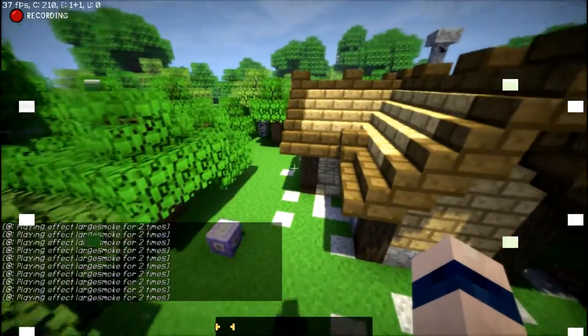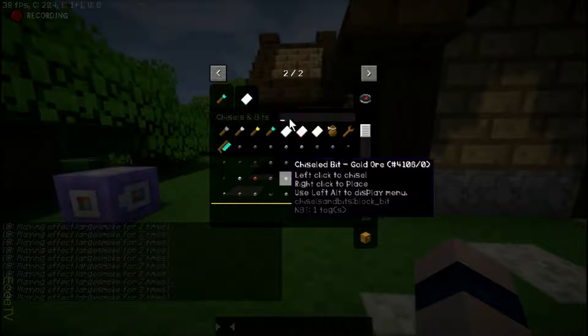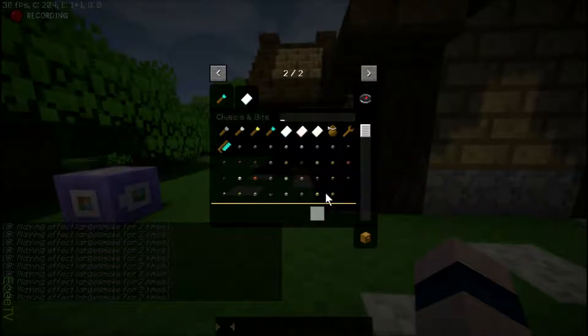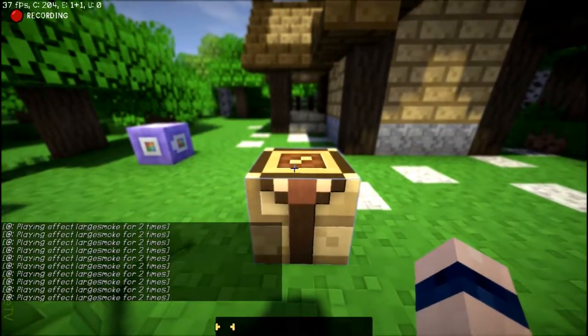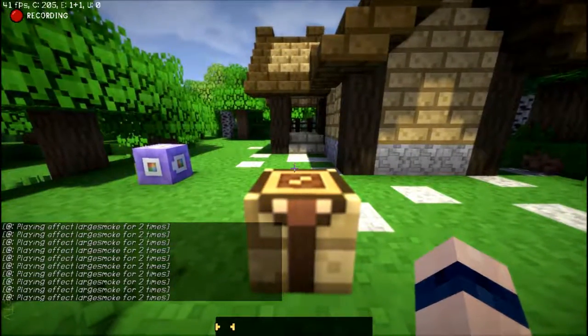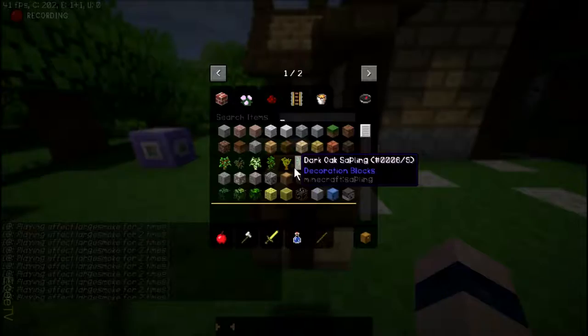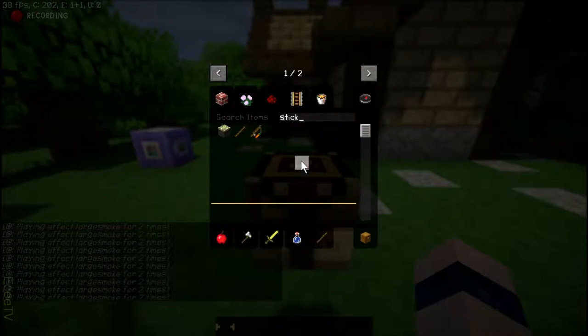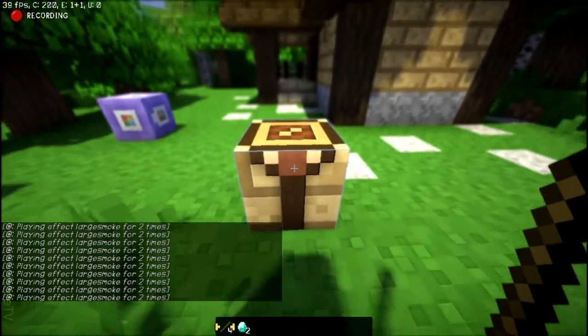Realistic looking crafting table, really cool looking furnace. Basically, what's in this mod is it allows you to manipulate blocks. I have some extreme depth of field. I want to change the shaders but I'm afraid the recorder might mess up. So to start off, we're going to need 4 sticks — that was not supposed to happen — and 2 diamonds.